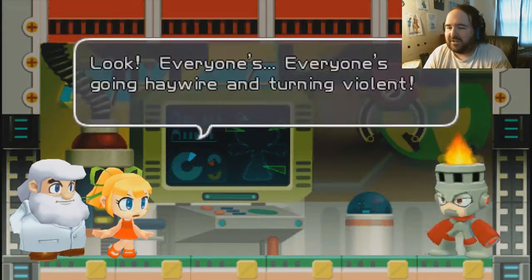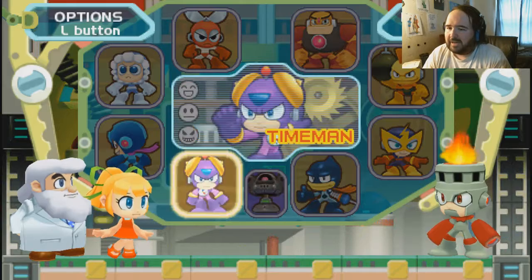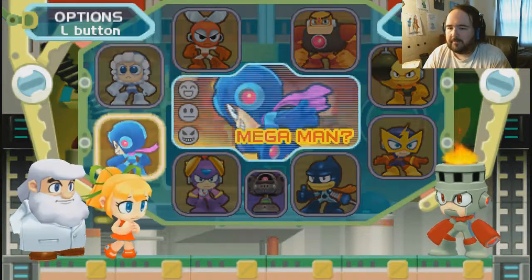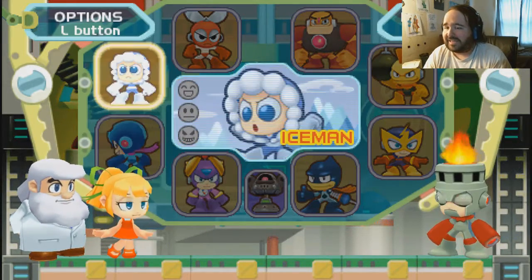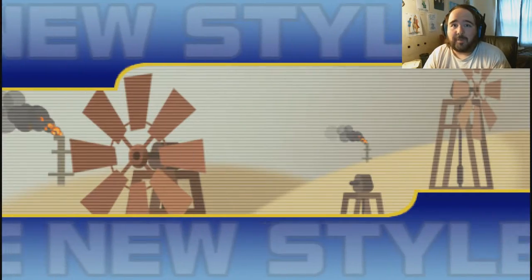Now, of course, if you're a robot master, you're not gonna be able to pick up any other weapons. But for now, you know what? That's gonna be safer later. But for right now, let's make it easy on ourselves — let's go with Oil Man.